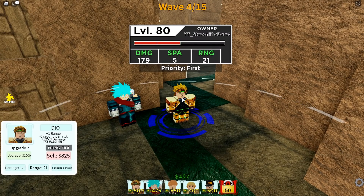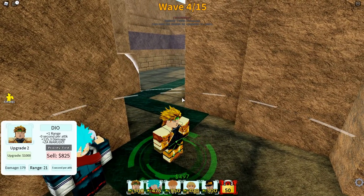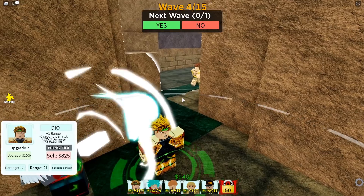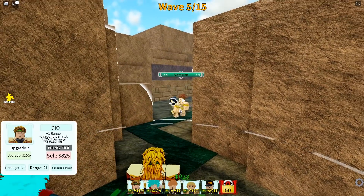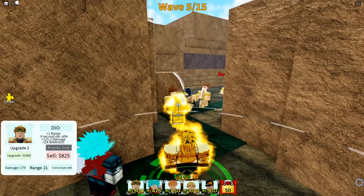We're at 179 damage, 5 seconds per attack, 21 range. That's actually a lot of damage along with the bleeding effect. You can see the enemy is bleeding — it's throwing out the knife and doing a lot of damage, also burning down the health of the mob. The attack then throws out the knife to apply the bleeding effect. It's really, really OP.